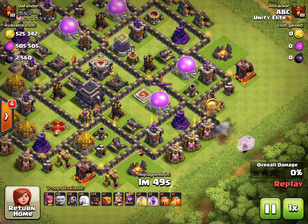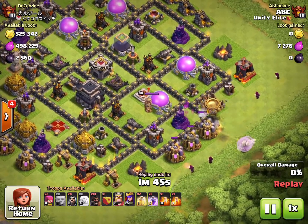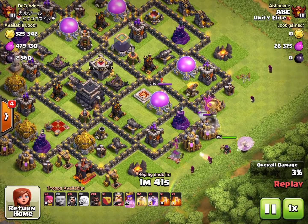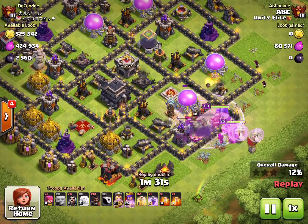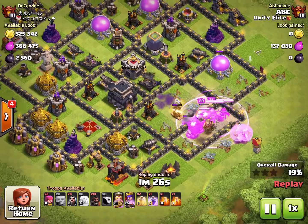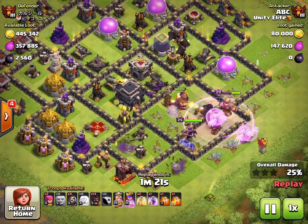Let me show you a couple raids I've done here at Champion 3. My first one is this here — I am ABC from Unit Unit Elite. I like to use HGHP; it costs about 1,000 dark elixir and a little over 200,000 regular elixir. I can make that up pretty easily. Look at this base — 500,000 gold, 500,000 elixir, and 2,500 dark elixir.